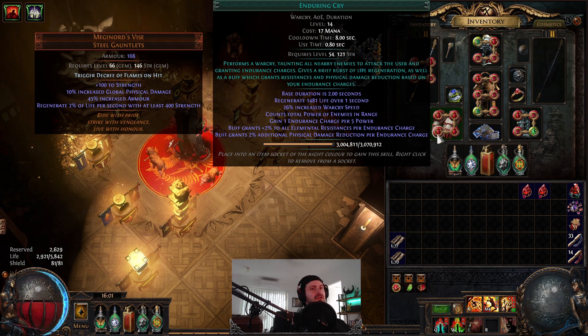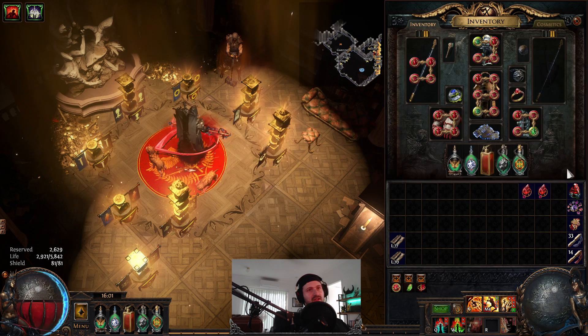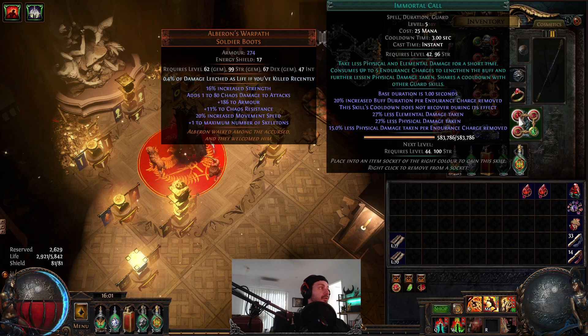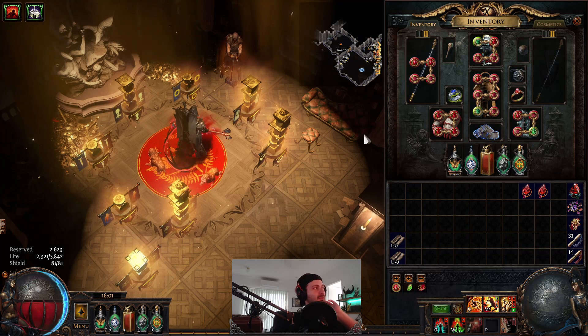You can also switch Enduring Cry for Ancestral Cry for the weapon range. Then just a really basic Cast When Damage Taken setup with Immortal Call. The reason we want to use Immortal Call with Increased Duration is because we stack Endurance Charges. The beauty of that is we have almost permanent Immortal Call - when you're getting hit, you're getting Immortal Call pretty much constantly stacking. It's one of the most survivable ways to play Jug.